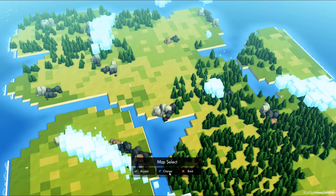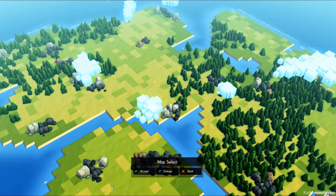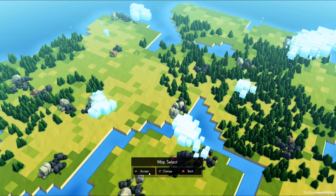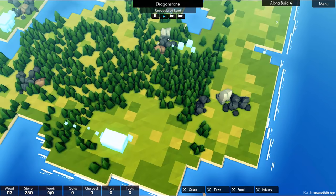This is much better. So last time I had a bit of an island community, but I like this a lot better because we have very clear areas where we could put a wall around the entire kingdom, should we desire to do so. Let's accept this — we like this map. What a nice name it's chosen for us: Dragonstone.